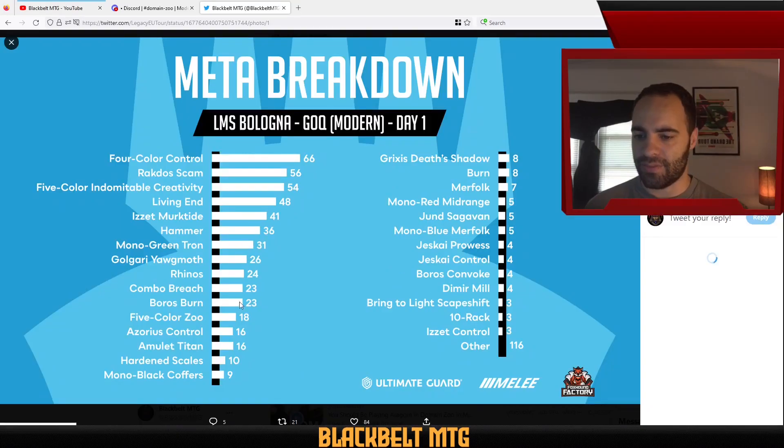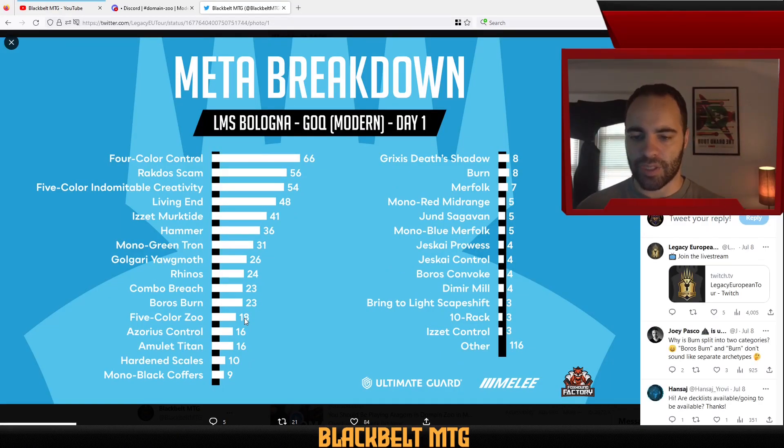Here's the meta breakdown from Day 1. There were 18 five-color Zoo players, and you can see where we fell — maybe the 10th or 12th most popular deck. But Matthia was the only one to convert to Day 2, and he managed to make it all the way to 14th place, which is very impressive in such a large tournament.